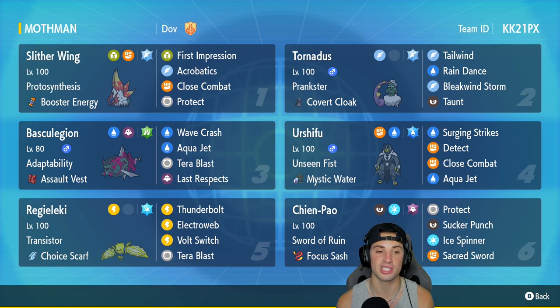The first Pokémon we're going over is Slitherwing. It has Protosynthesis alongside the Booster Energy, it has First Impression for STAB and first-turn priority, then Acrobatics, Close Combat, and Protect. I really like this moveset — especially if we Terastallize, Acrobatics is going to be double damage because it's a STAB move and we get the Acrobatics boost since we won't have an item after the Booster Energy is consumed.